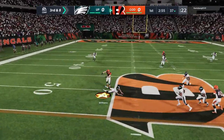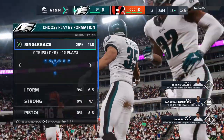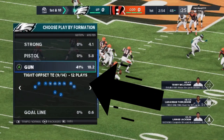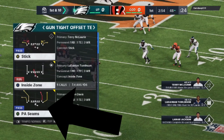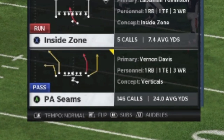So I'm in a weekend league game here. You can see in this first series I'm going to get a diving interception to start the game off. When it comes to my first play, a lot of times I start off with a run play out of the single back. But when I do start off with a pass play, I use the gun tight offset TE, and I use this particular play — the PA seams — which home runs just about every defense in the game.